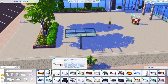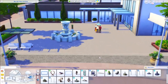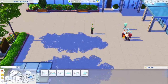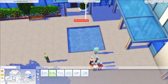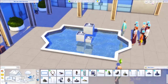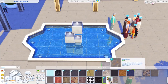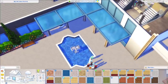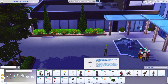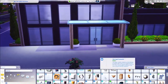Silly decisions, but anyway, now we're really at the end. I built a little fountain at the entrance and that's pretty much it. As always, you can download the lot from the gallery. The gallery has been acting really weird lately, so if I can't link directly to it, you can look for the lot under my Origin ID, which is apeachesplace. If you're following me on the gallery, you can find it in game and download it from there.